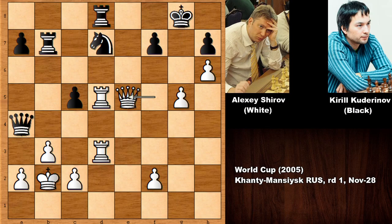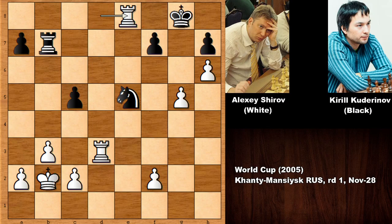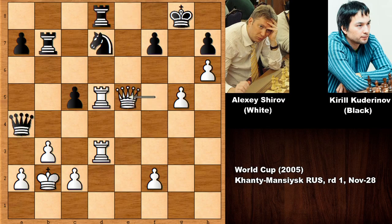Queen to e5 — what a move! Threatening checkmate on g7 and also sacrificing the queen. But black plays f6, not capturing the queen. Actually this move is a pointless move. If capturing the queen, then we take the rook — check — only defense — capturing the queen — checkmate. So queen to e5, f6, but Shirov played a move and black resigned.